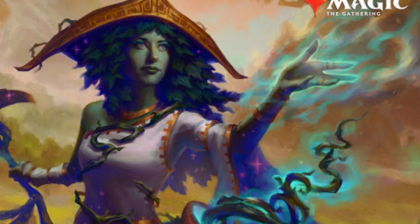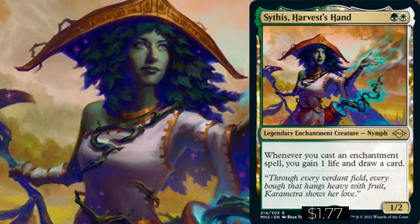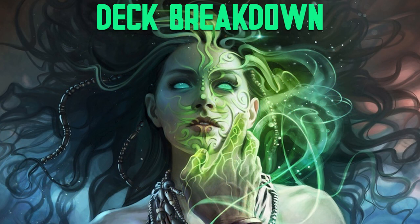Hey, what's up guys? Welcome to Budget EDH. I'm your host Mike, and on this week's episode we bring you Sithis Harvest Hand out of Modern Horizons. Sithis is a green and white legendary creature that has: whenever you cast an enchantment spell, you gain one life and draw a card — a very powerful ability.